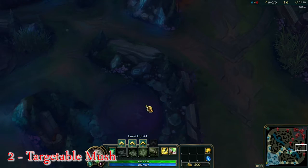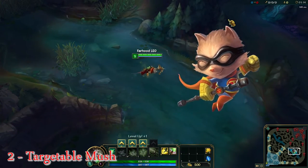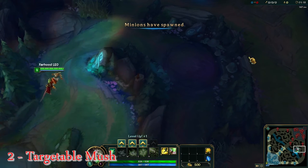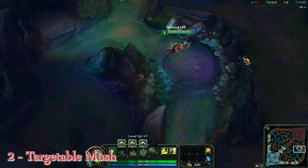Number 2 in our list is called Targetable Mosh. In this case we're not talking about Teemo. It actually refers to Gromp. It happens very fast and it lasts for only 40 milliseconds, and I accidentally found it when I wanted to pull the frog for a jungler.